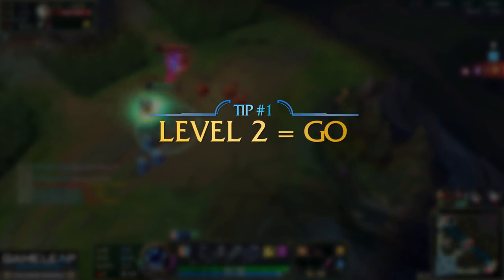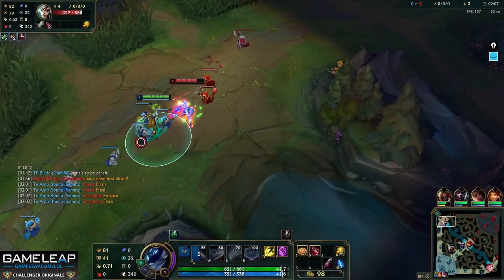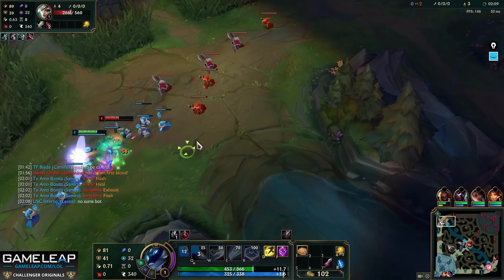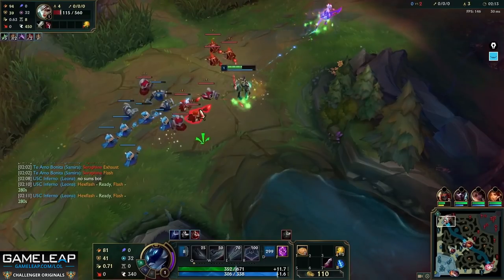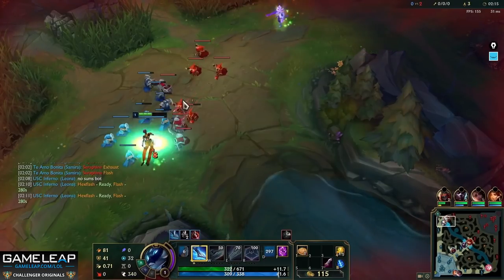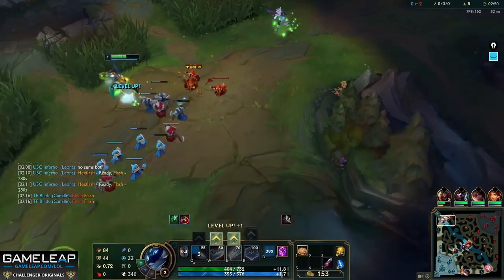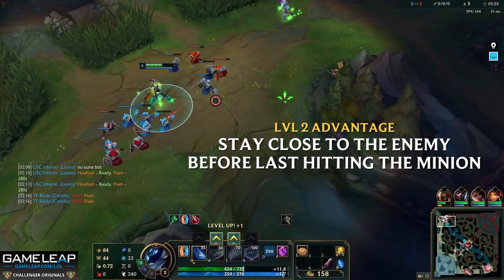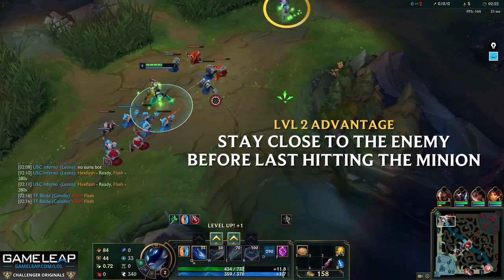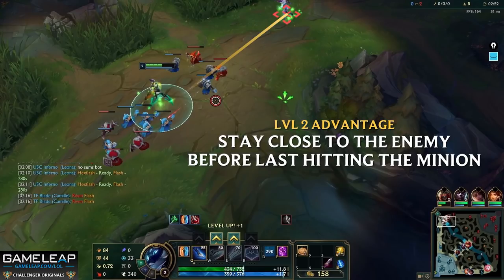Tip number 1: 2 equals go. When you have a health advantage in lane and hit level 2 before your opponent, use it. Look to skill that second ability straight away and dish out some damage. This damage can turn into a kill, or just a lane win in the early game. The best way to achieve this is to stand up in the lane just as you're about to hit level 2 - stand ahead of the last minion, closer to the enemy top laner's side of the lane. This creates an opportunity to gap close as soon as you hit this spike.